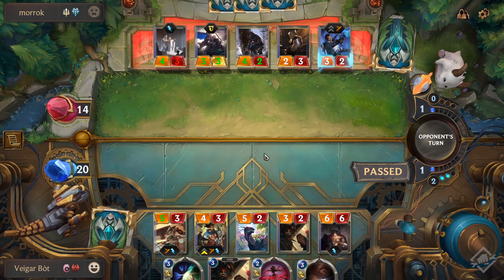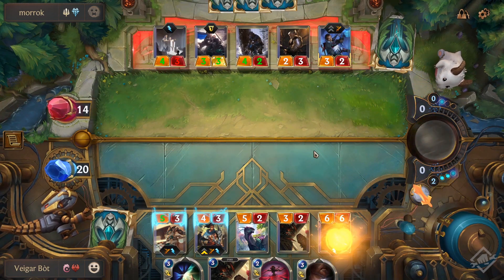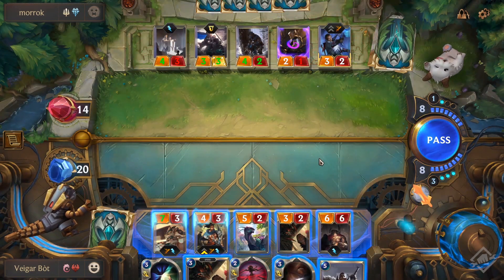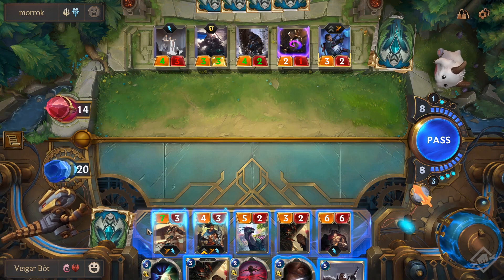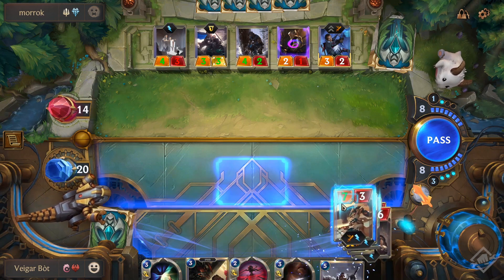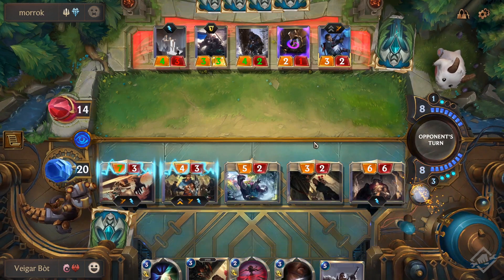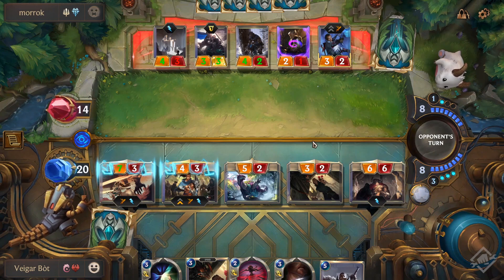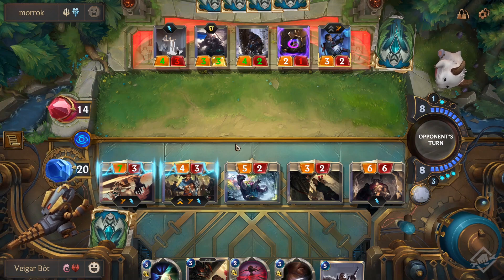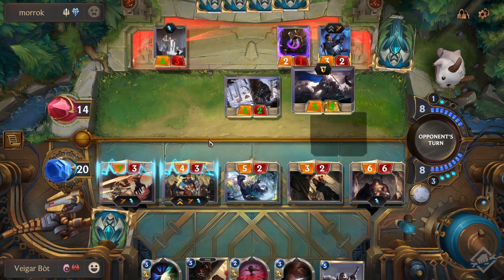Against Spider Aggro and general aggro and burn decks, you want to keep all your Vile Feasts, all your Withering Whales, and Skitterer. Vile Feasts and Withering Whales are self-explanatory — they gain life while board-wiping and dealing with your opponent's units. Skitterer, played on a good defensive turn, can stop things like Draven or any two-power creature attacking you.